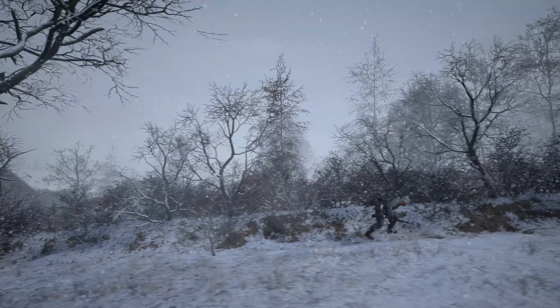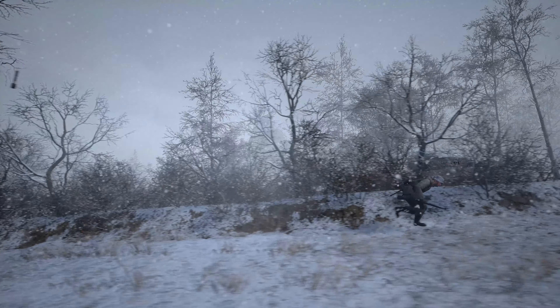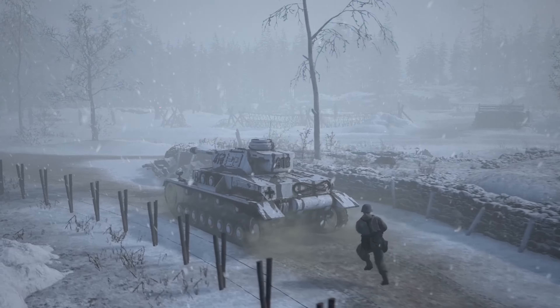Eventually driven out of Wurzsville, the US moved onto Elsenborn Ridge, where they dug in throughout the brutal December of 1944. This is a map that caters to many playstyles and strategies. Let's take a look at capture points.